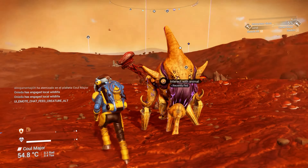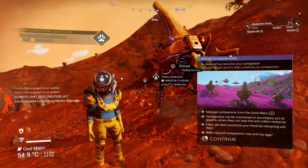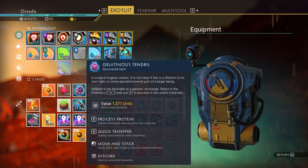There we go — can I interact with it? I will adopt it. All right, so that's another milestone. We'll check that out and see what kind of reward that gets us to further our mission. We got Gravitino Balls, so that's going to help us create a couple of things.